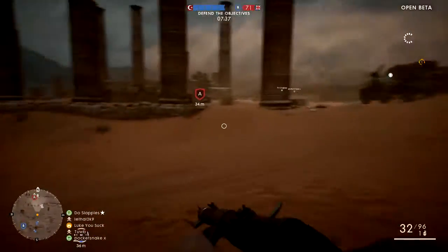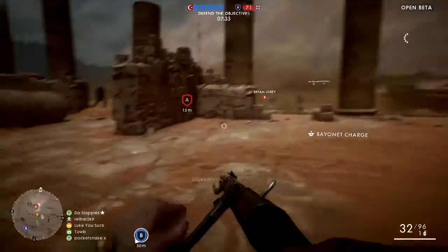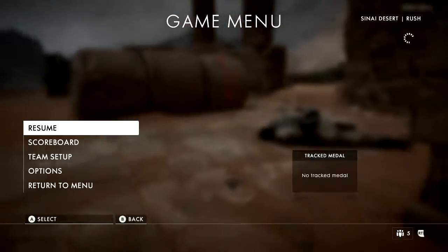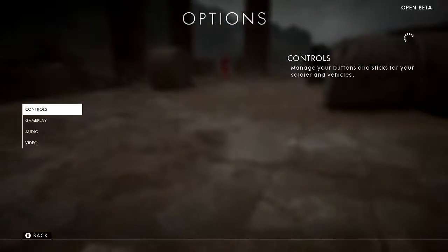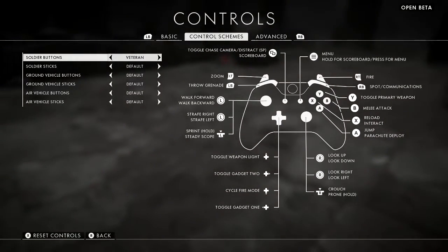Let's see if we can move — oh, the tank's still there, it's right there. Alright, let's change our button layout. Options — a little laggy — controls, soldier buttons, veteran.